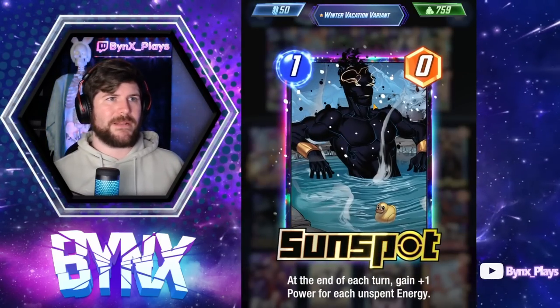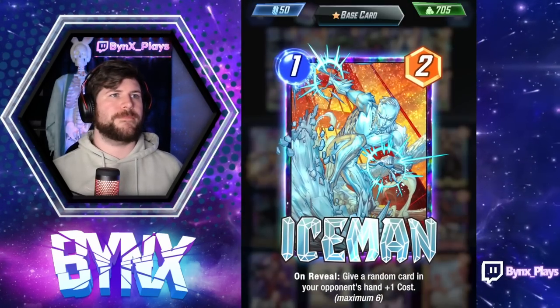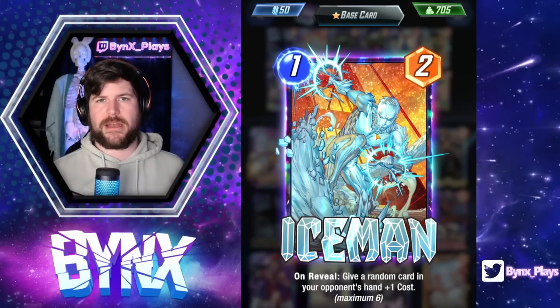In the one-drop slot, we have Sunspot, still really strong in any deck that has She-Hulk to soak up that energy. Iceman, an absolute core one-drop, just gets a little bit of disruption for us - play it on any turn.